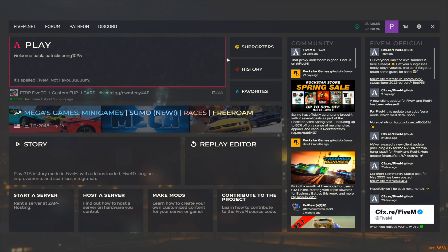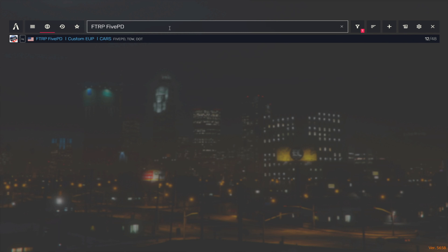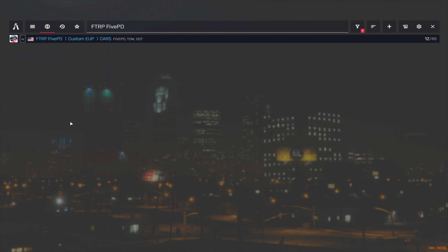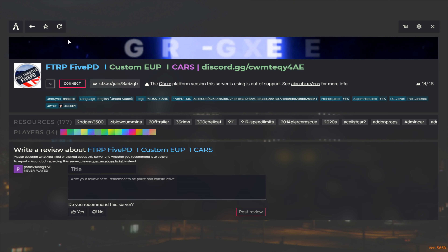The first thing you're going to do when you get into FiveM is find the supporters section, click it, and then type FTRP5PD right over here and press Enter. You'll see it pop up, then click it.